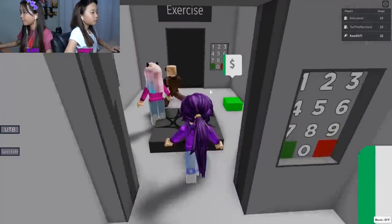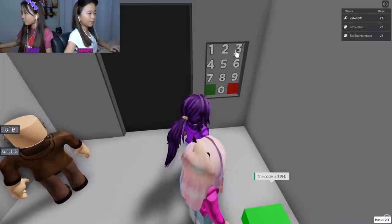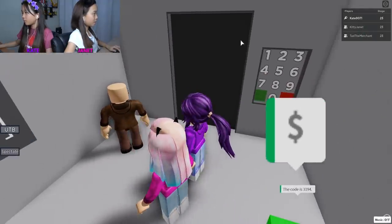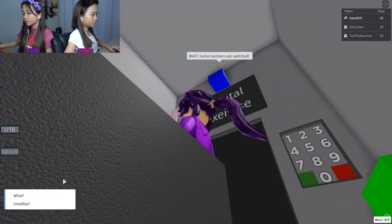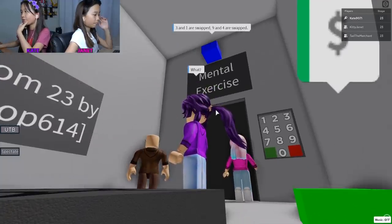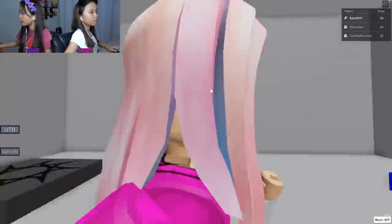Okay, we did it! Mental exercise - touch the sky first. The code is three one nine four. A little suspicious. Wait - some numbers are switched! Three and one are swapped, and nine and four are swapped. So one three four nine. Yeah okay, that was easy!